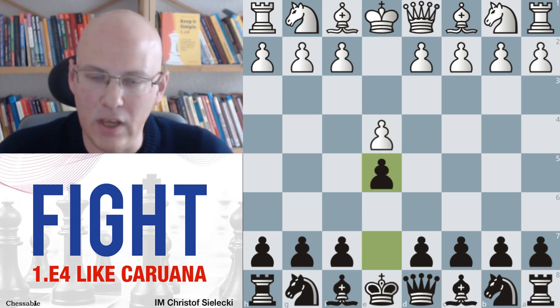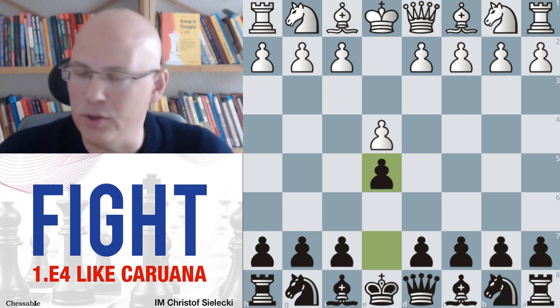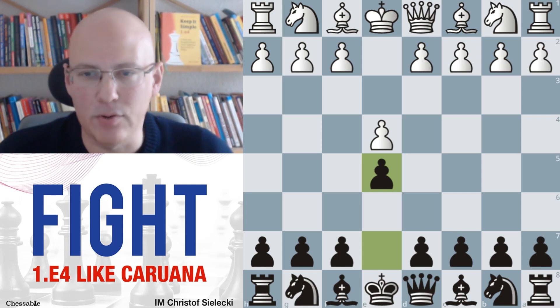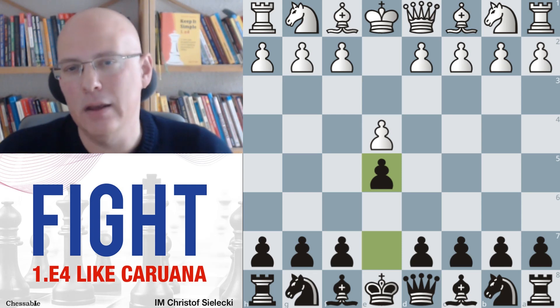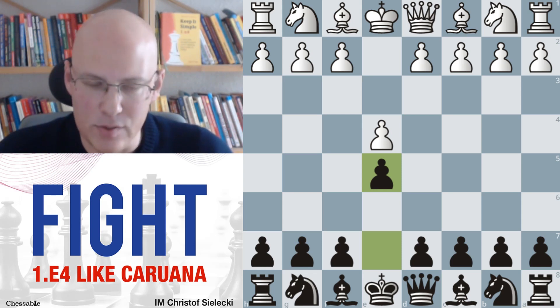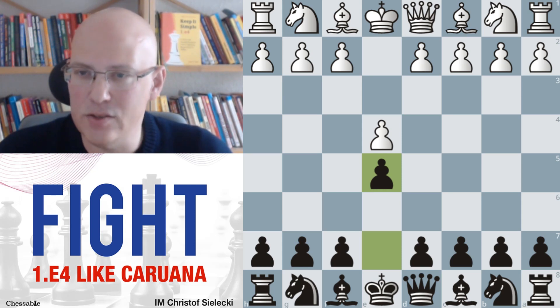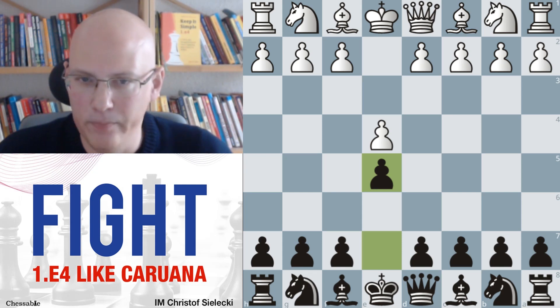e4 e5 is almost certainly the most popular reply at the top level nowadays. Almost all the top players have e4 e5 in their repertoire, but how they continue against the main lines is a matter of taste. Regardless of what you do against the main lines, you also need to have something ready against all the sidelines that white can throw at you.